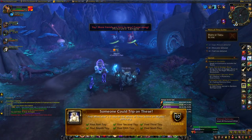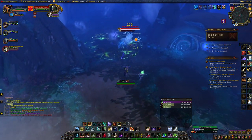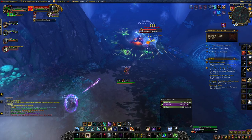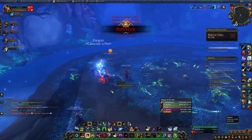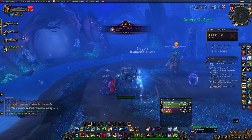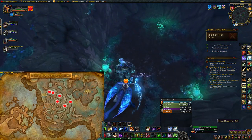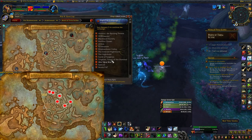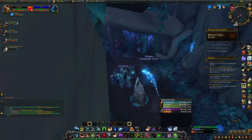The next achievement is called Someone Could Trip on These. This achievement requires everyone in your group to click on 6 toys scattered around the maze leading to Mistcaller. It's a personal achievement but an easy one — just everyone has to click the toys to get it. First, kill Mistcaller since the maze opens up making this achievement possible. Then go back through the maze to click the toys. There's a super happy fun ball, a creepy doll, some bedtime stories, a drum, a pan flute, and a harp. Once all those are clicked, you'll get your achievement.